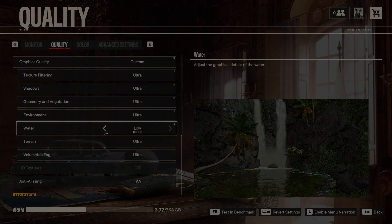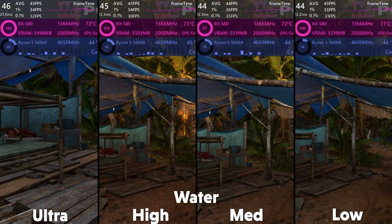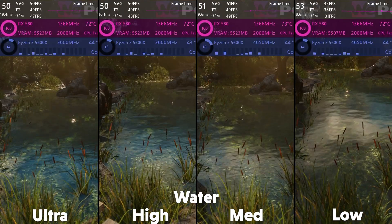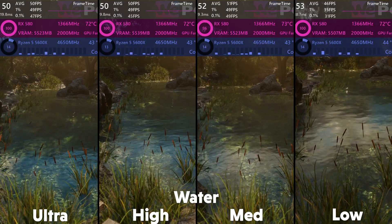Next up is water, and this simply changes the quality of the water — specifically how much detail is in the waves and edges, as well as the quality of the splashing. Even so, there is not much difference in framerate both near or away from water, but there is some difference when swimming at times, so I'd recommend turning it down to medium.